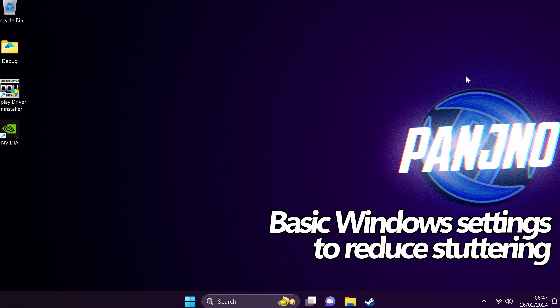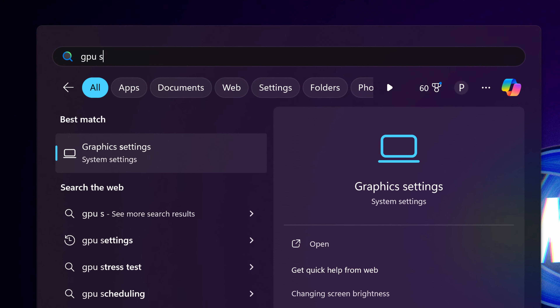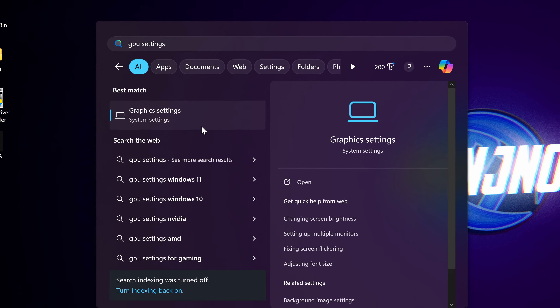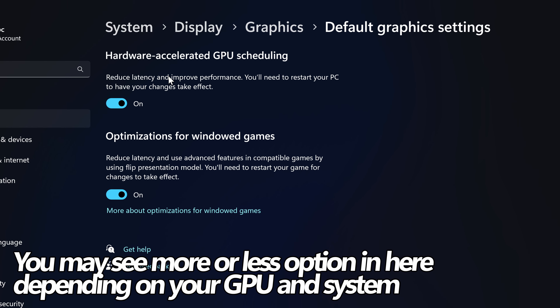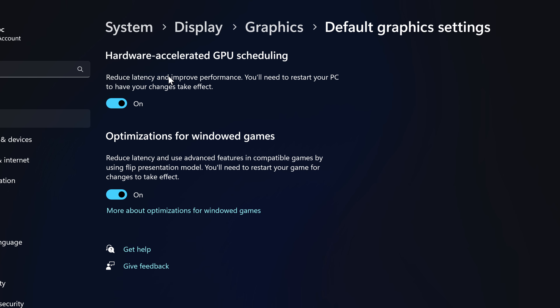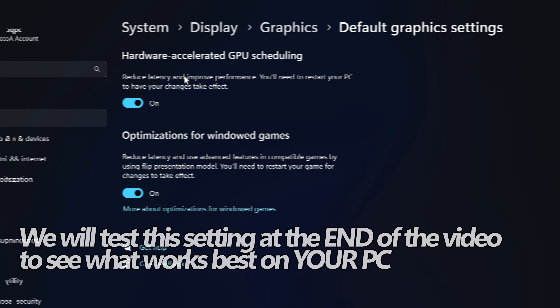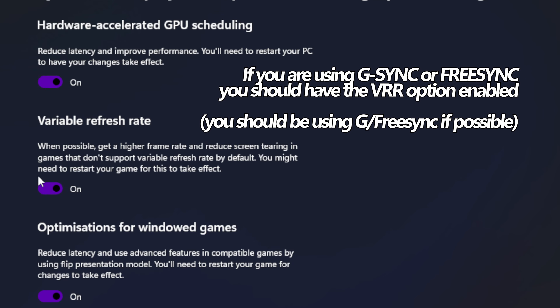First of all, we're going to start off with some extremely basic but very useful and quick Windows optimisations. Click the Windows button, search for GPU settings, then click on the graphics settings panel. Go to the top to change default graphics. If you see the option for hardware accelerated GPU scheduling, you'll want to experiment around with this option later on after you've applied all the optimisations in this video, because there isn't just one setting that works best for every PC.